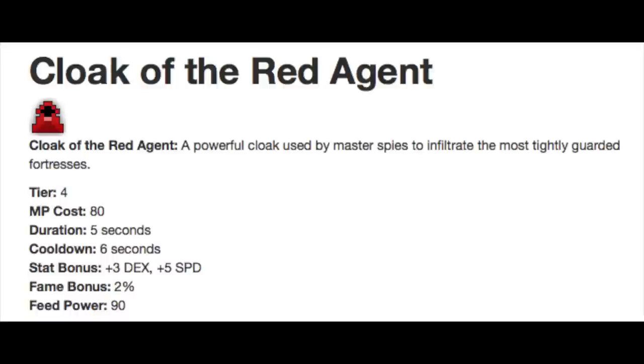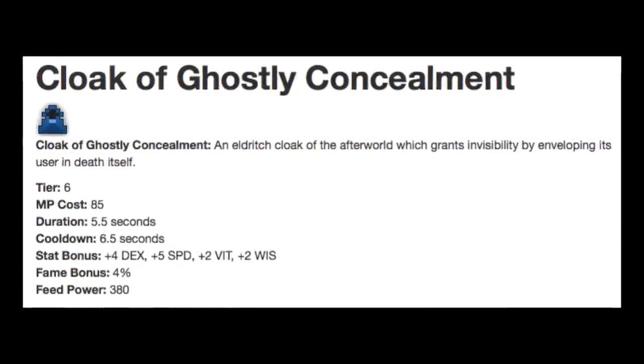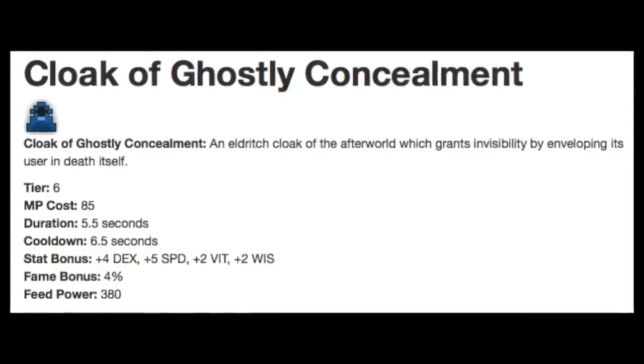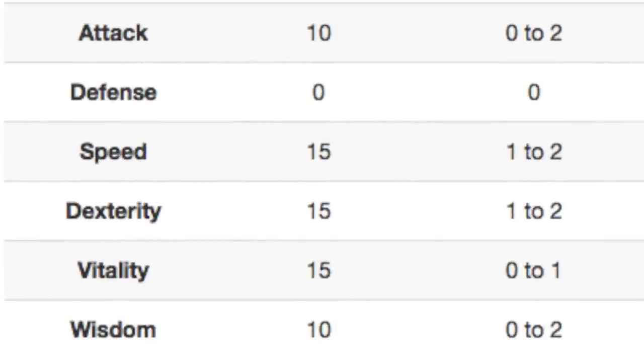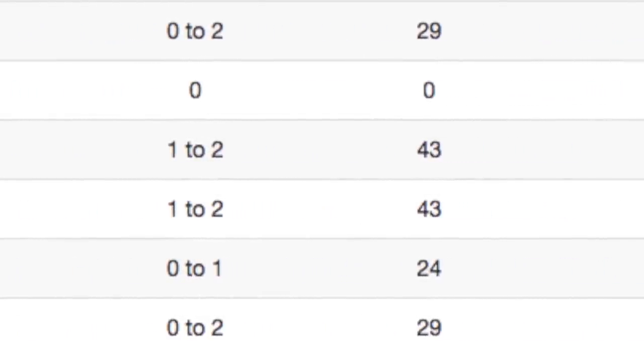A common thing I used to see was the cloak of the red agent getting play, since it only had slightly lower mana cost and a slightly lower duration — some people might think they're getting more bang for their buck. Ghostly Concealment is definitely the most well-rounded cloak. You get 5.5 seconds of invisibility at 85 mana, plus 4 dex, 5 speed, 2 vit, and 2 wisdom — 4 bonus stats. The rogue maxes at 75 speed and 75 dex, and those are exactly the two stats we're getting bonuses on.